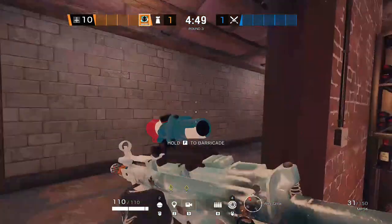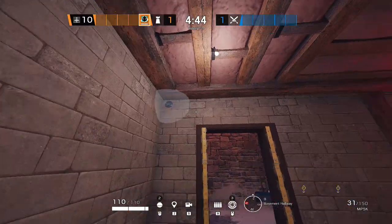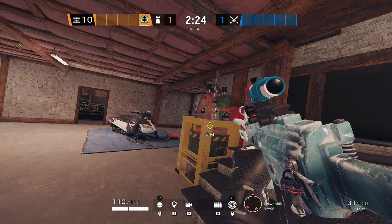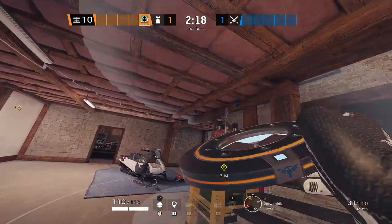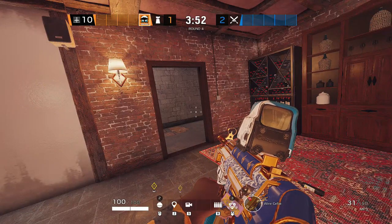The fourth operator for this strat will be Wamae. After the prep phase, you will definitely have two Wamae discs. You want to throw one of them right here and the other one by here, and then you want to play by main stairs with the last two Wamae discs and protect yourself from any nades or explosives.